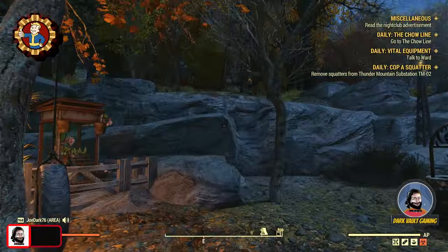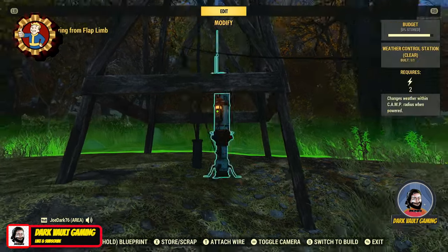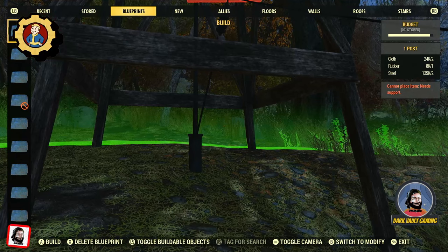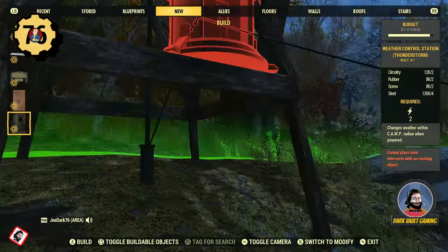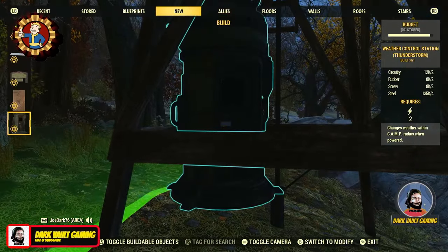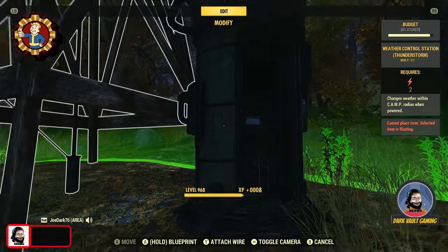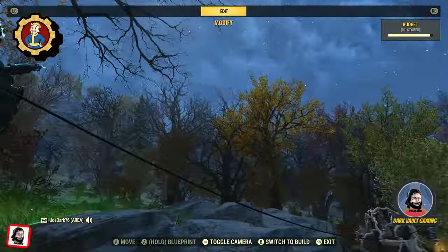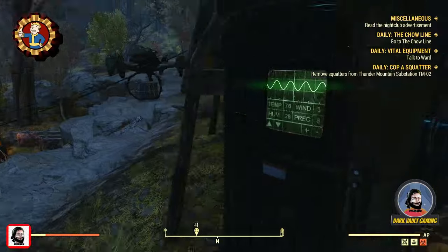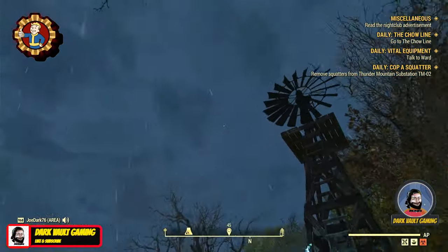I'm going to try out the new thunderstorm. Right now I have the nice weather one — let's see how the thunderstorm works. I placed it outside, connected it to power, and there it is — there's the thunderstorm!